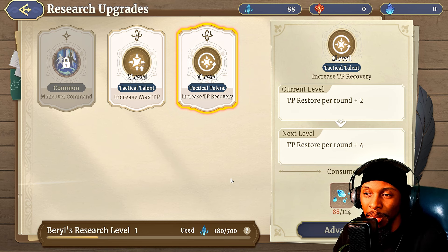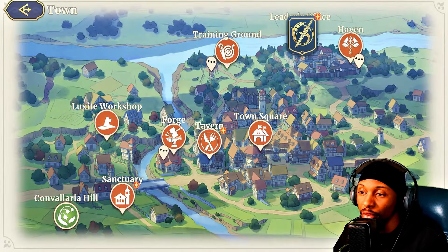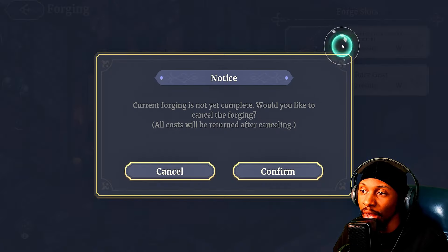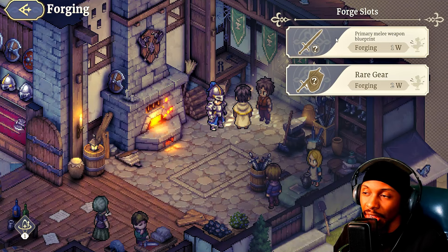This is getting into more of a town building component rather than just being a no-stamina story mode. There are real layers to it, and the time and depth you invest will determine what you can unlock within the game mode. Going back to the town, you also have the Forge where you'll be able to craft gear — rare gear or common gear — from resources collected in battles.